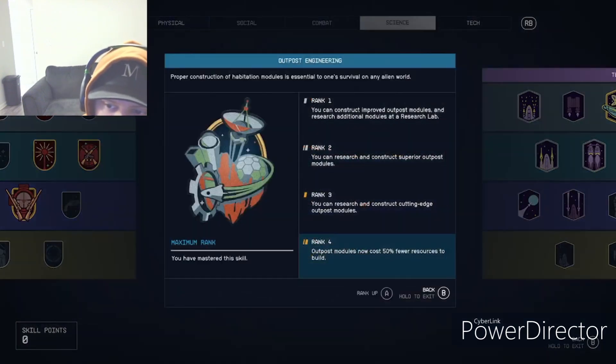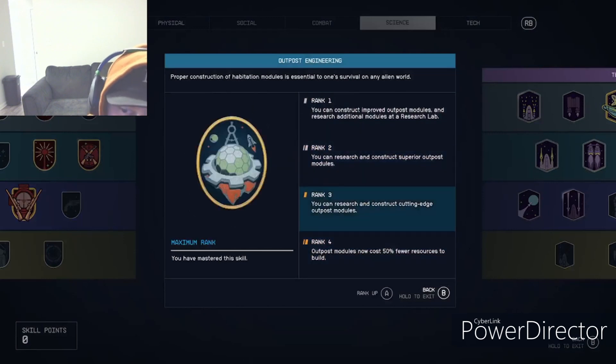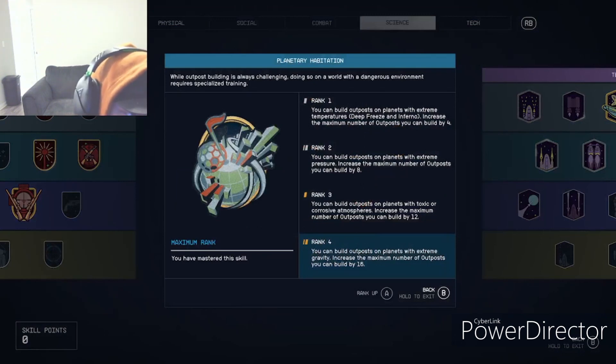Outpost Engineering is for manufacturing — say you want to turn iron and aluminum into adaptive frames without clicking the button manually. You'd have a fabricator at your base with those resources feeding into it. These skills improve those modules to make them top of the line.